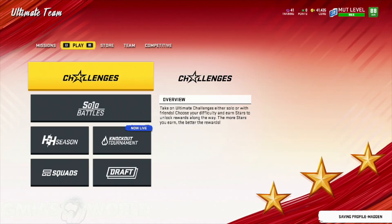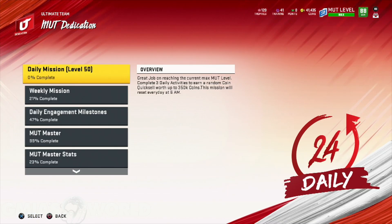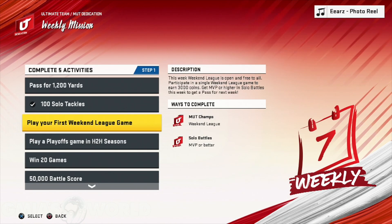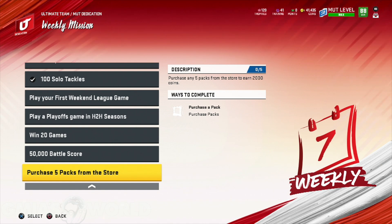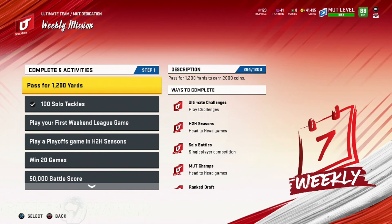The weekly objectives — you're supposed to get a gridiron pack. When you go over here and look at your weekly mission, you complete five weekly activities to earn a gridiron pack. The issue is after you do all five things, go into a solo and then back out — or finish the solo — and you will get your free gridiron pack. For some reason EA has an issue having it load right after you get the five completed.